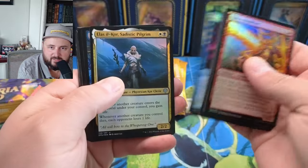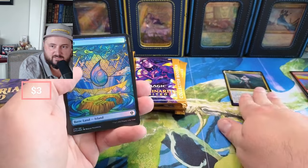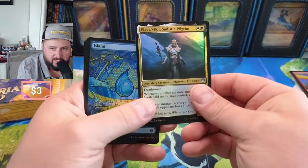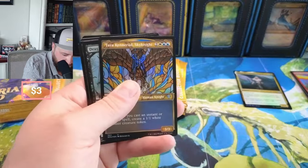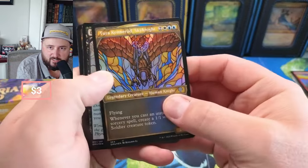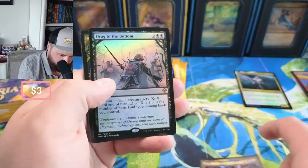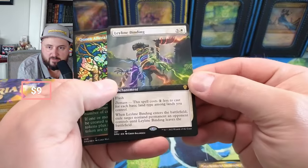This one in the regular foil is kind of worth a little more. What do we got here? Our stars textured — these ones aren't worth very much. Drag to the bottom. Oh, a nice Ley Line Binding — Ley Line Binding is always a great pull.